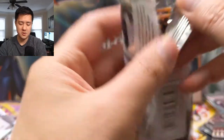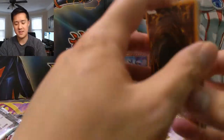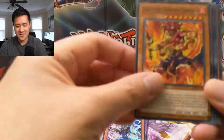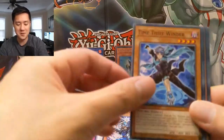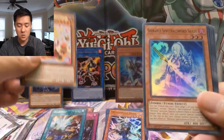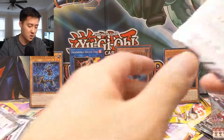I'm sure there are channels that have opened more and pulled more Phantasmays than this channel, however I can't imagine any channel having pulled this many from this many boxes — it's absolutely insane. We got a Moulinglacia, Petting Connoisseur, Spectral Sword, Shade Six Samurai, and Update Jammer.